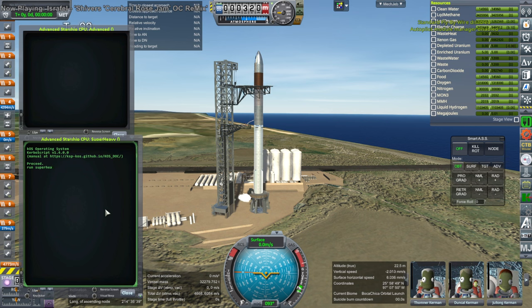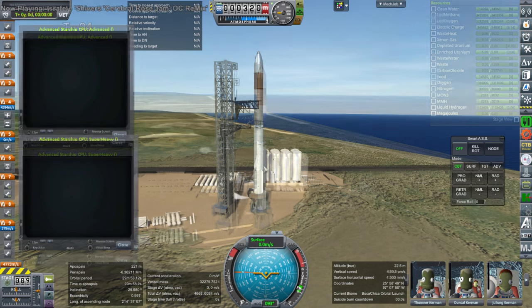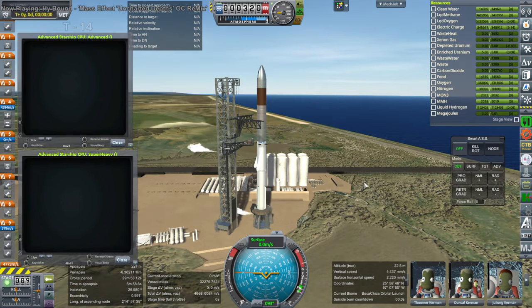We have to check whether it can be launched by Super Heavy. It's actually lighter than a regular Starship. The problem is with the RS-25s and our limited space for hydrogen — we end up having less delta-V with the Starship, so Super Heavy has to do more work.